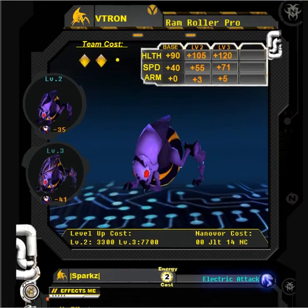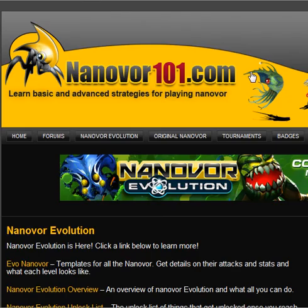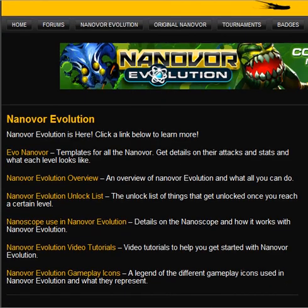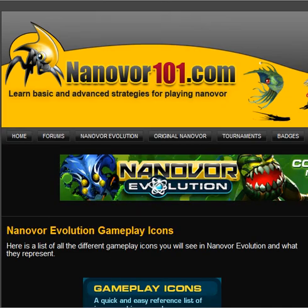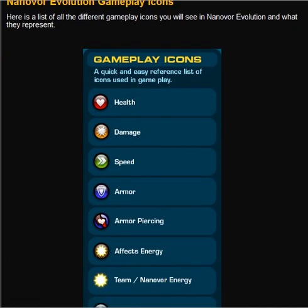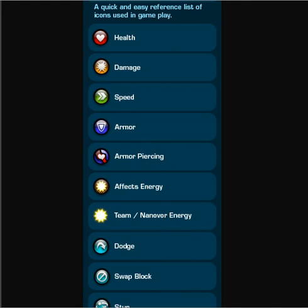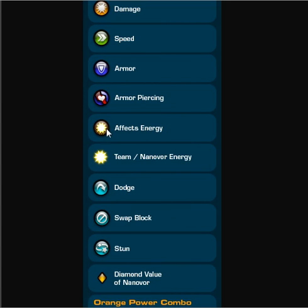A lot of these templates use symbols from the game. If you're not familiar with the symbols, you can click on 'Nanobore Evolution' at our website, then go down to the gameplay icons and scroll down. There's a quick reference showing the different icons used in the game and what they represent. For example, some nanobores have a power play with a minus 2 symbol, which means it would minus 2 from your opponent's energy pool.